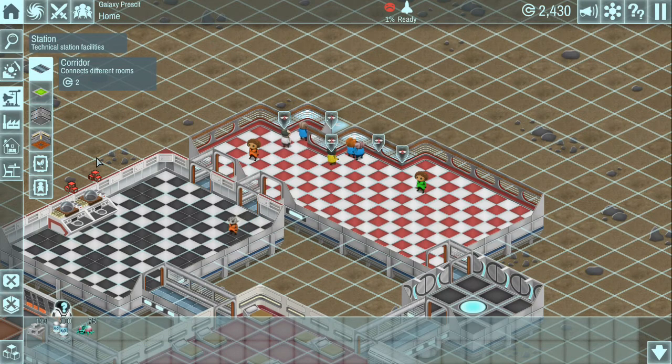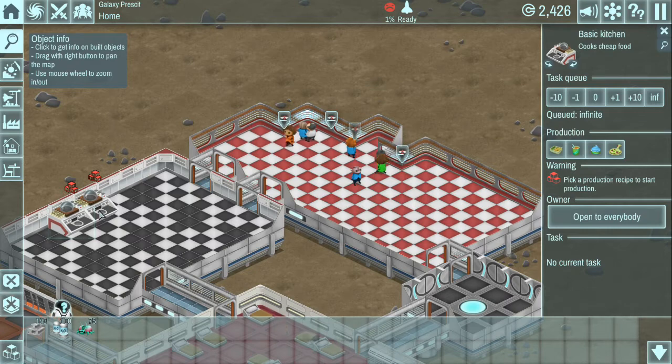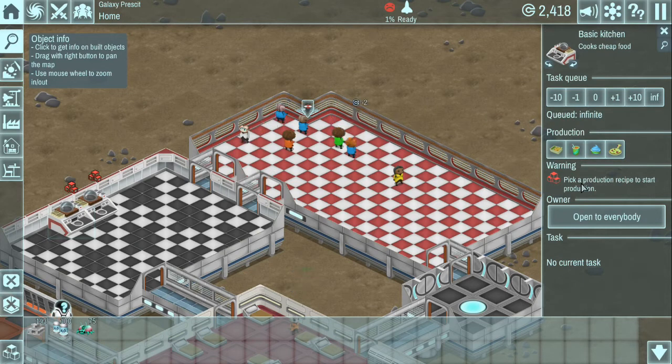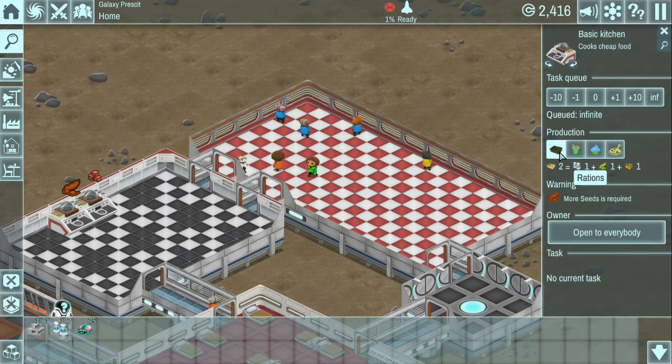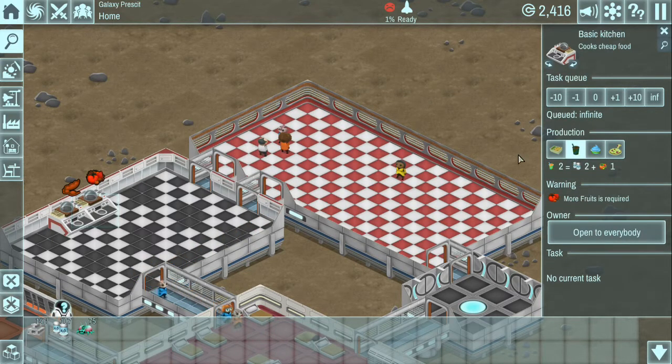Over here we see we cannot build basic food - open to everybody, pick a production recipe to start production. So let's go ahead and start off with rations - needs more seeds. Then we'll make this one open to everybody. And we'll also make this one be juice - we'll just start off with rations and juice. Needs more fruits.